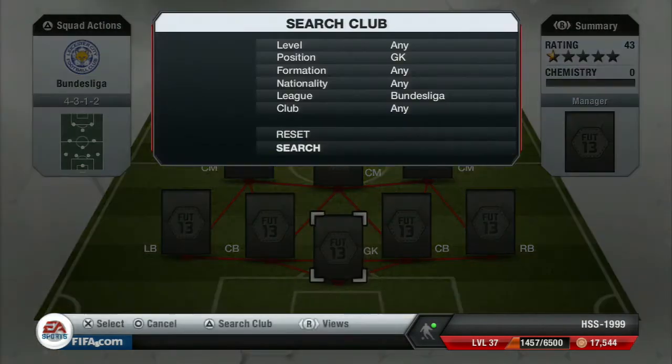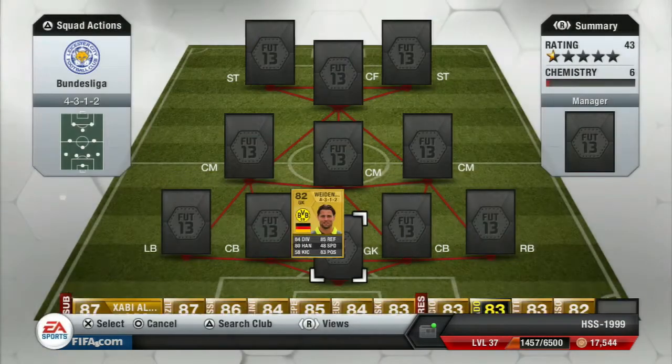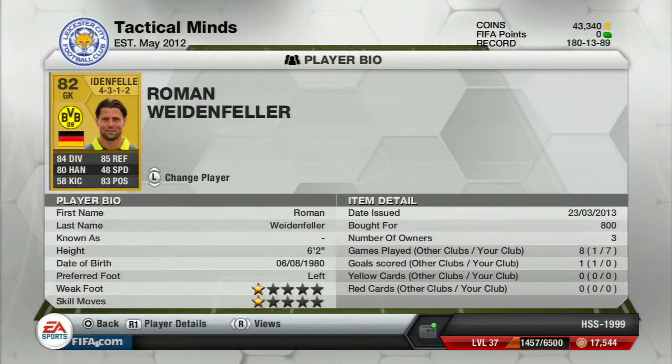We'll go to the goalkeeper first. He's a very good goalkeeper: 84 diving, 80 handling, 58 kicking, 85 reflexes, 48 speed, and 83 positioning. One of the worst things about him is 58 kicking, and the fact that he's only got one star weak foot, so that can get you in a bit of a pickle sometimes.